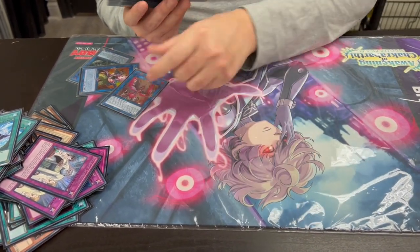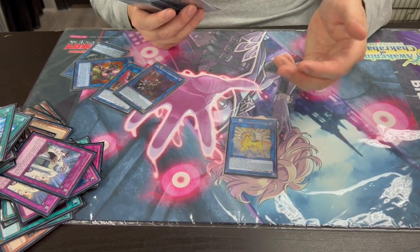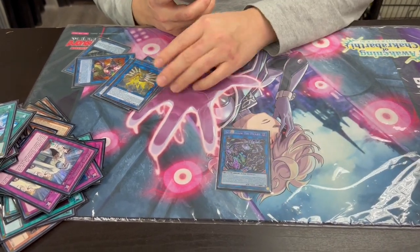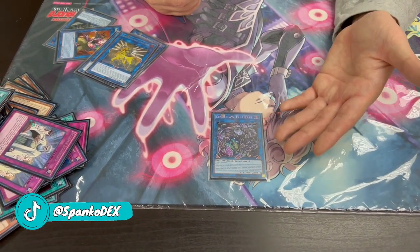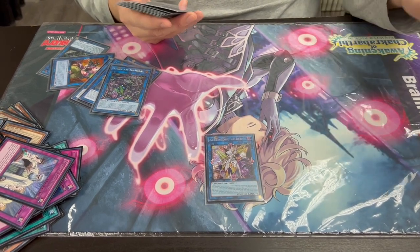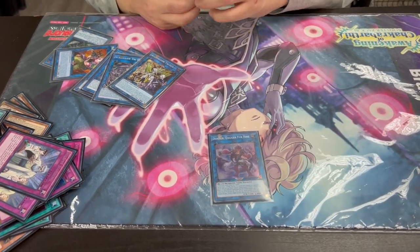Standard link 2s: Nightmare, Knightmare Phoenix, Dark Beckoning Beast — typical Gizmek plays. Unicorn occasionally since there's so much material for a link climb. Skyfire — you don't go into it often, but if you don't open anything good you can end on Gizmek plus Fenrir to make it, turn everything to defense, and stall. It's mostly a stalker. Access Code — not often played but in there just in case.